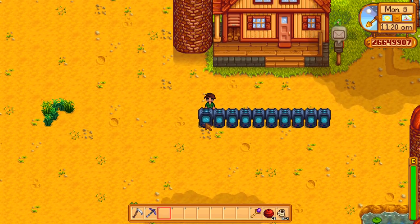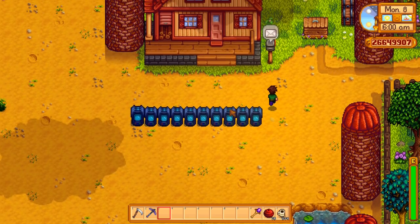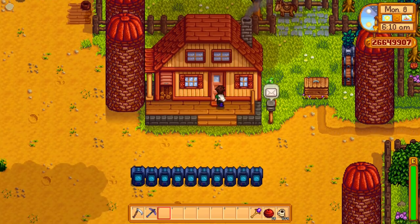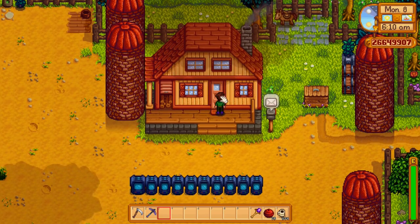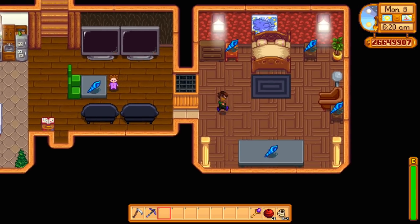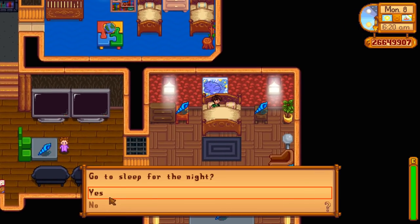Put the quartz into the Crystallarium. I'm starting with a single quartz because quartz is very easy to find — it's all throughout the mines. It's probably the most common thing you can find in the mines, and it's quick. It only takes 7 hours to be done. Instead of waiting 7 hours, I'm going to sleep overnight to make it faster.